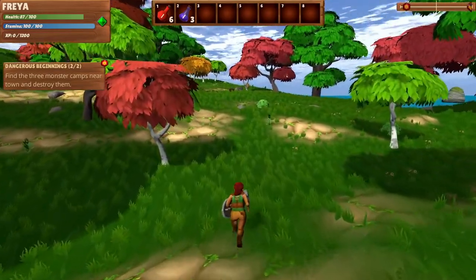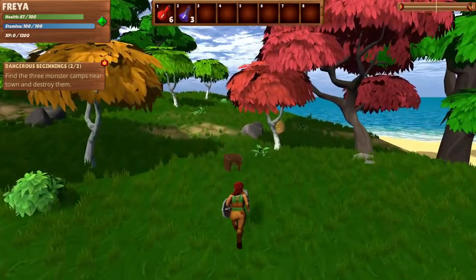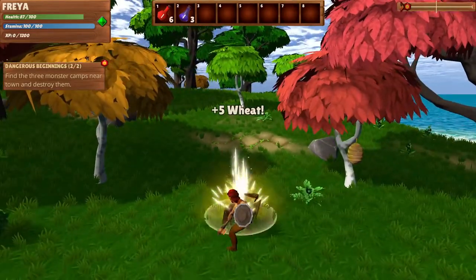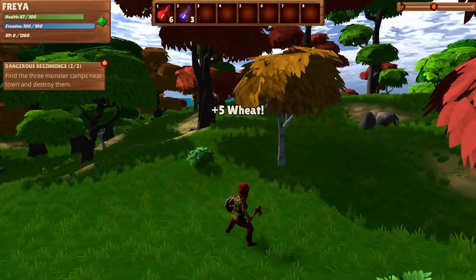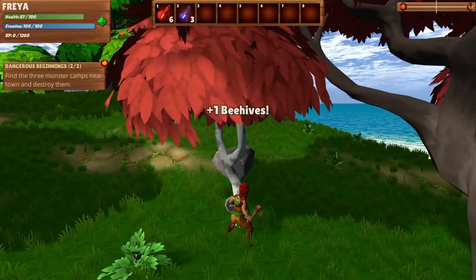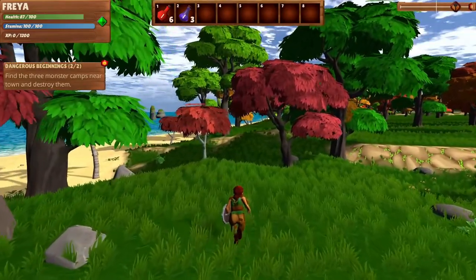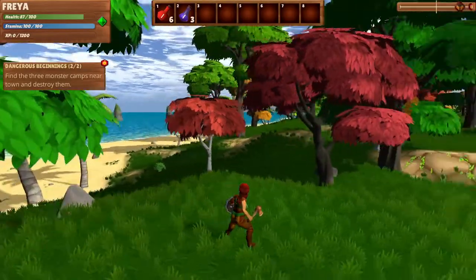Oh, there's something glittering over here. Let's just go and check that out. Oh, and we have bees. We got five wheat — lovely. And we got our first beehive — yeah, lovely!